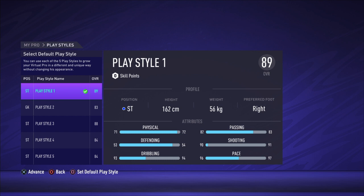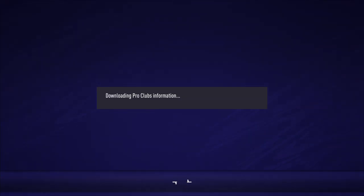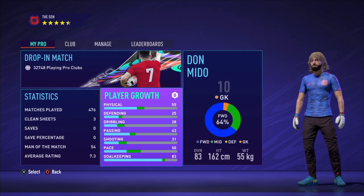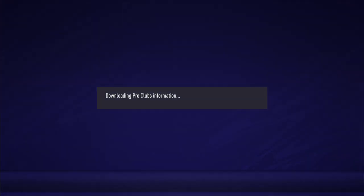After you've done that, go back to your game — it should disconnect you. After it disconnects you, reconnect and go to Pro Clubs. It will show that you are still in your goalkeeper playstyle even though you picked a different one. That's nothing to worry about. Go to your player growth again, pick the same playstyle you picked before, and your goalkeeper pants should be there.